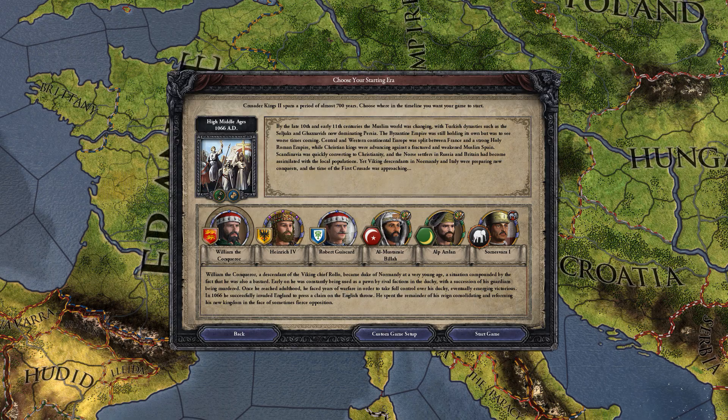We are going to be using the high middle ages bookmark to get to our guy. Here's a quick rundown on William of Normandy as he is known at this time. He is a Norman, he is descended from Vikings. He is the son of the previous Duke of Normandy and his mistress, who were not married, and right now he is trying to invade England. In real life he did succeed in this, so let's try to emulate his success.